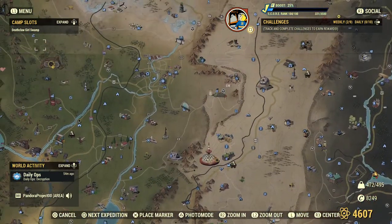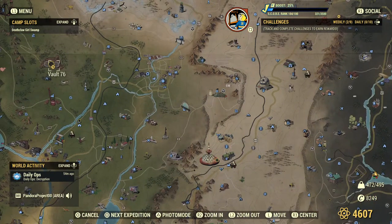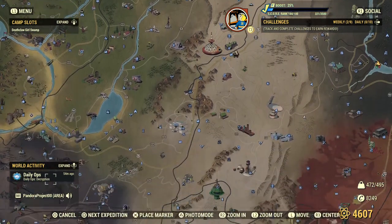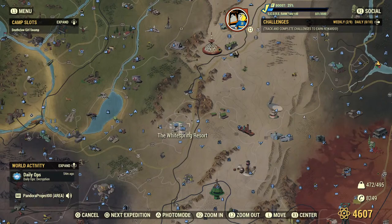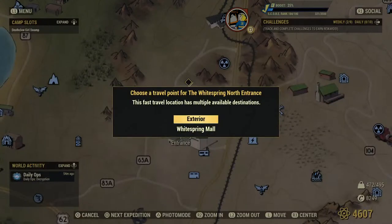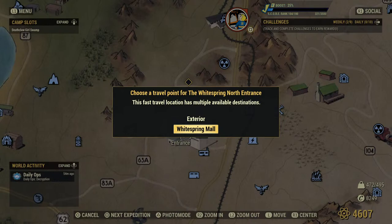For reference, we're going to be going to White Springs. Here is Vault 76 — you're going to go all the way south until you're equal with this lake, and then just go east. Here are White Springs Resort and White Springs North. We're heading to White Springs North entrance. It's a free fast travel point, and we're going to the White Springs Mall.